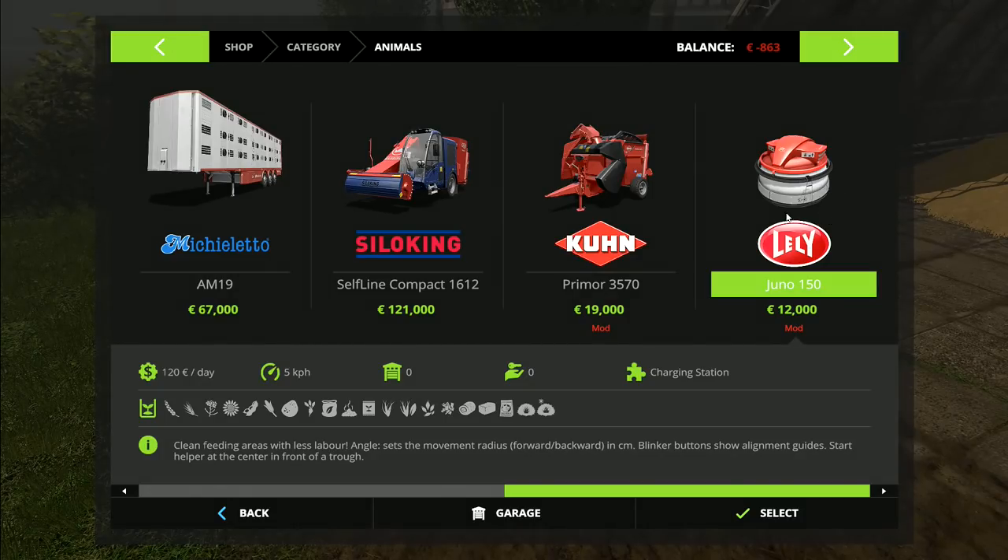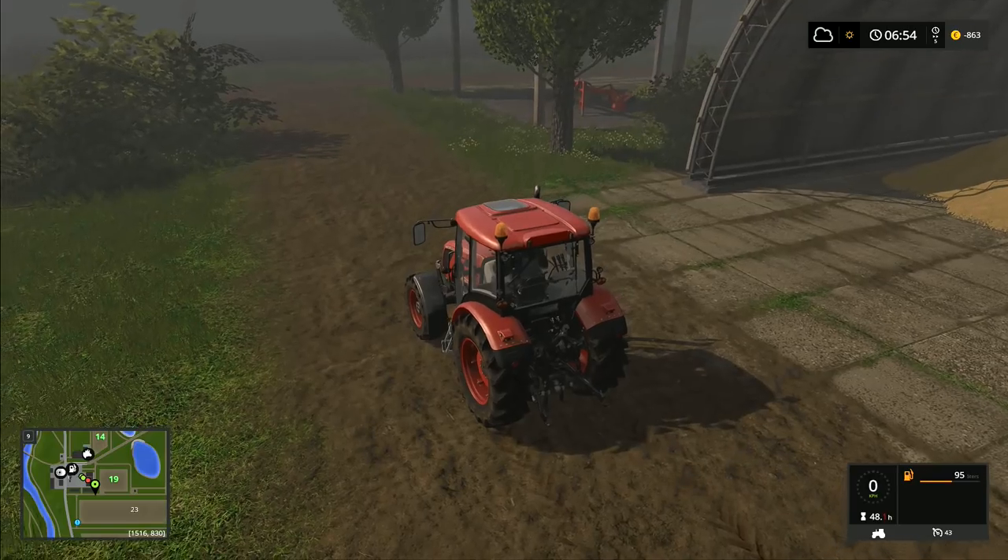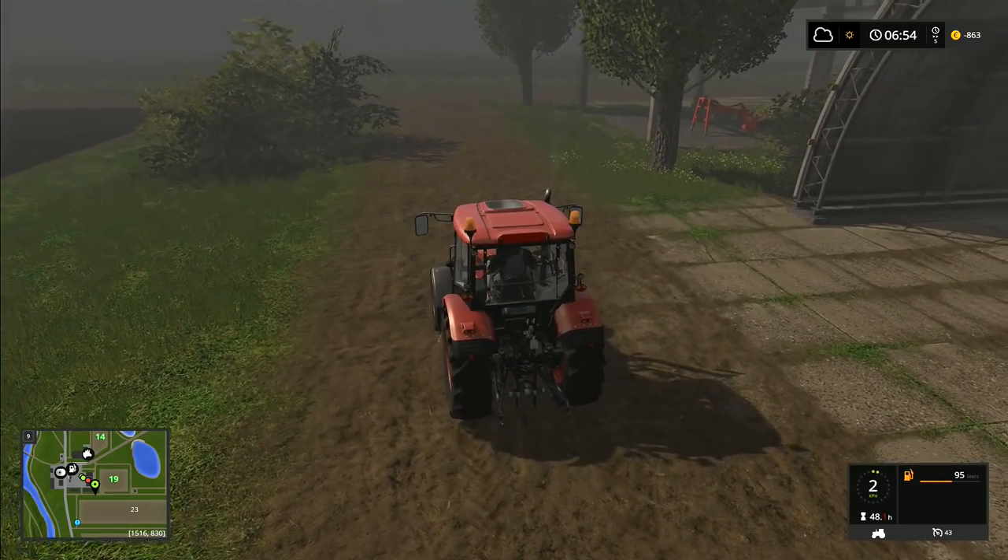The Juno 150 is a robotic cleaner which will clean the feed areas in front of the animals. My question for this week is: do you want me to just stay as we are using the Kramer and not use one of these? Would you like me to buy one and carry it between the two different animals we've got - I think you use the front loader for carrying it around. Or do you want me to buy two and station one with the cows and one up by the pigs? It's your vote, it's your game. There should be a card come up here - click on that to cast your vote, or head into the comment section and let us know.